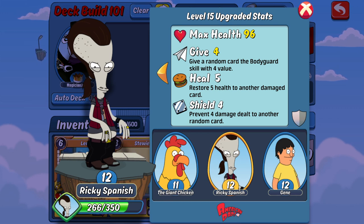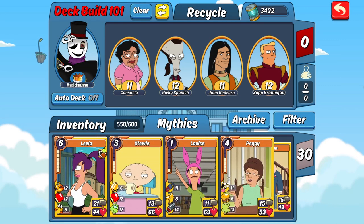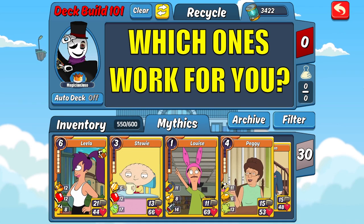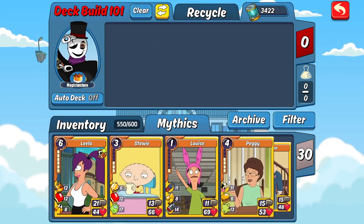John Redcorn is solid as he heals all your cards and shields one each turn, though his motivate can be risky due to hijack. Consuela heals all your cards and cripples all opponents each turn with no risk, making her a solid pick. Ricky Spanish heals one card for a good amount each turn, shields one card, and grants bodyguard to two or three cards — the more conservative approach but effective with no risk. My personal go-to is Ricky Spanish as he best fits my play style. Try them all and find what works best for you.